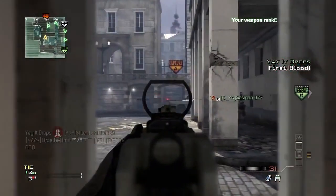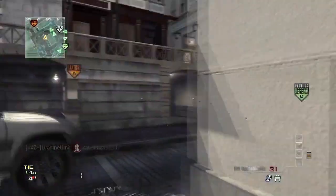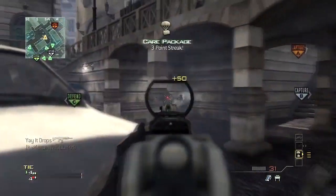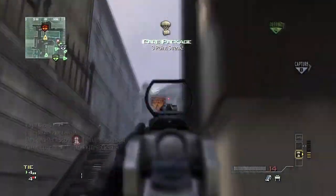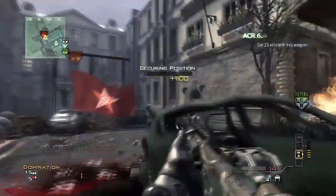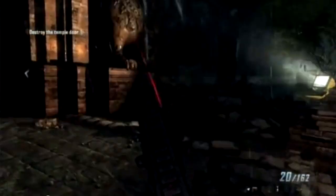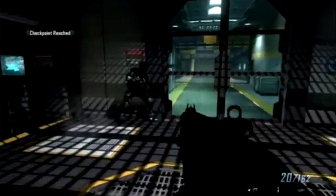We're starting off with the campaign. They did show some new stuff — it wasn't everything, but mainly people would be looking for the zombies, like myself. First off in the campaign, this is the very first mission they're showing right now. It's called Monsoon. It looks like it's in a jungle environment and it's going to go to a more urban or modern environment later on.